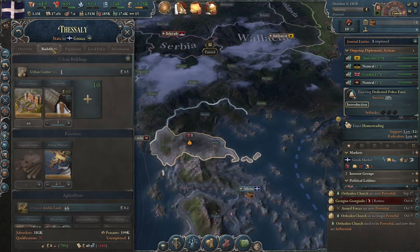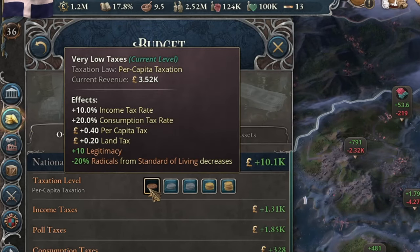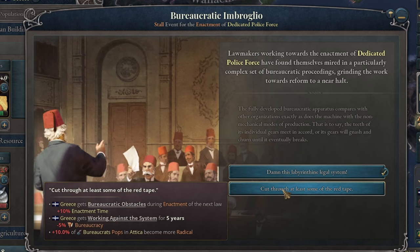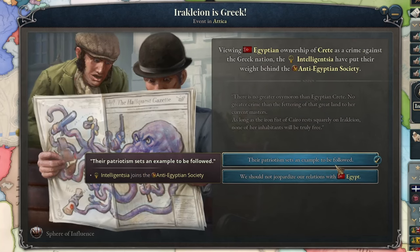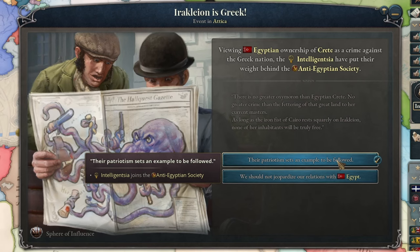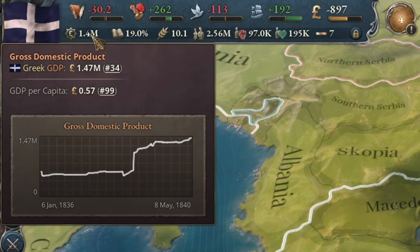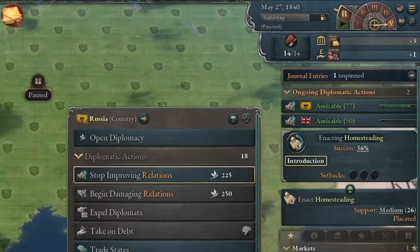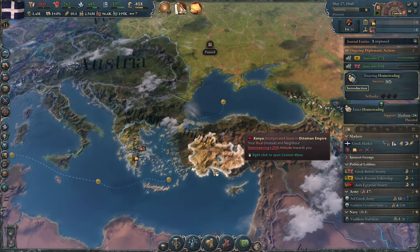I wanted to integrate the conquered lands into my territory. Thanks to the Turks, I was able to lower the tax burden on the Greeks. I also tried to implement a dedicated police force, but unfortunately had no luck there. Meanwhile, an anti-Egyptian coalition was growing in my parliament. It was funny that conquering those two provinces essentially tripled my country's GDP. Two years later, I managed to form an alliance with the Russian Empire — granted, in exchange for a favour, but it meant I would have support in the next war with the Turks. And they seem to be having tough times now, because Egypt has attacked them.